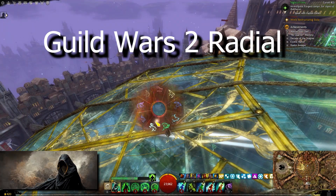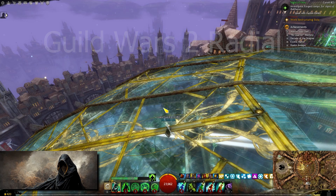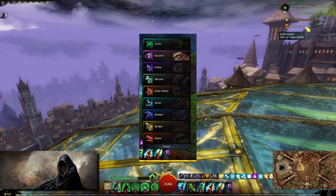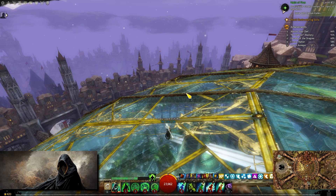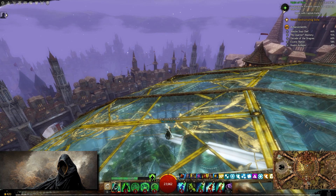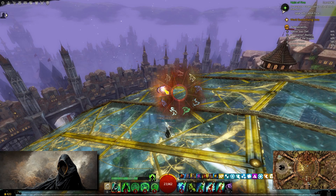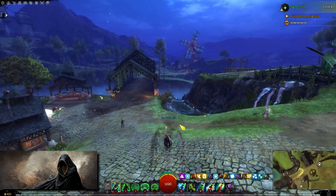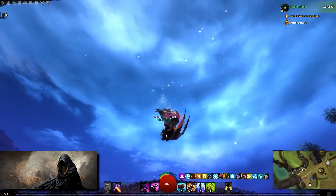First is Guild Wars 2 Radial. This addon becomes more useful the more mounts you unlock, but it also has some other tricks up its sleeve. When you set up and press the keybind for Guild Wars 2 Radial, it will show all the mounts on your mouse and all you have to do is move your mouse over slightly to select the one you want summoned. It makes switching between mounts incredibly easy and lets you perform tricks like these.